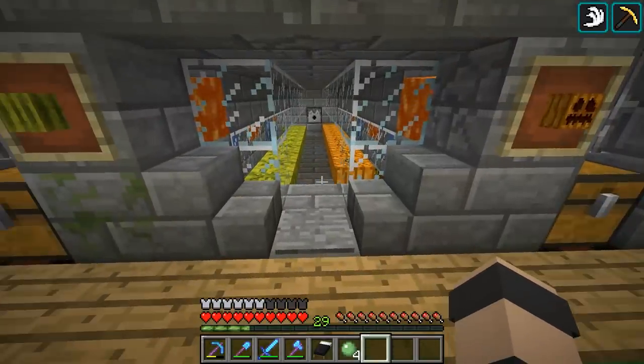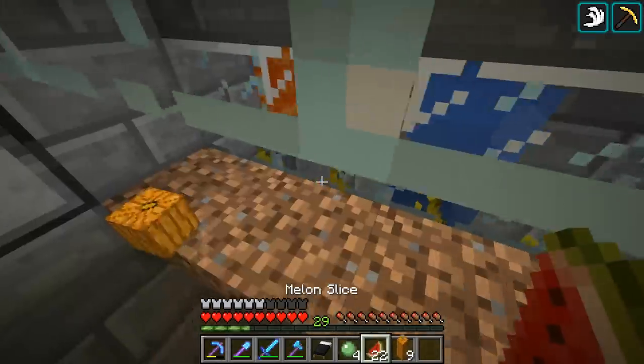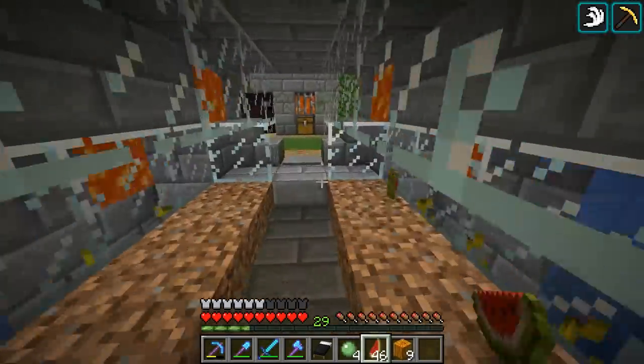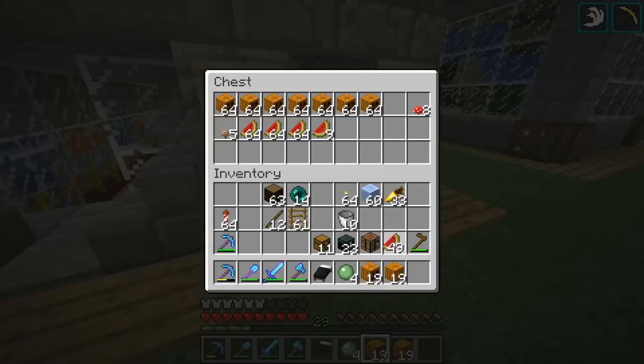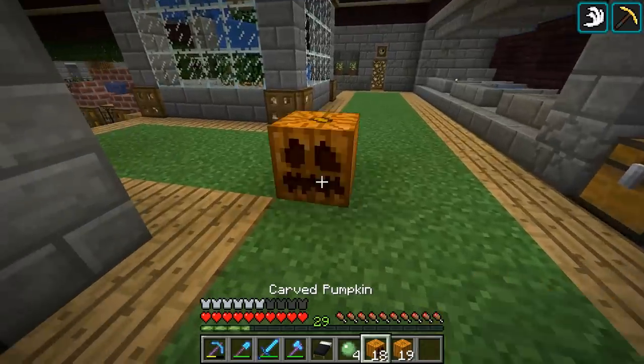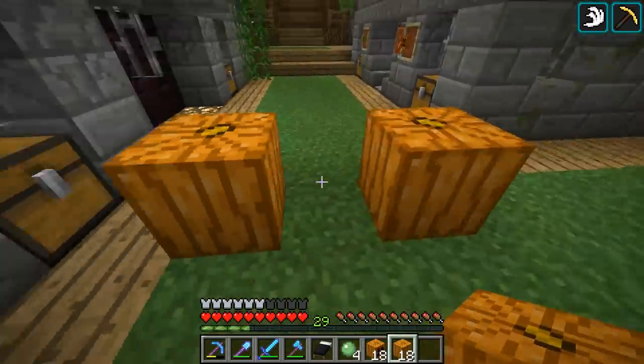Apparently, there is a new block in the game. Kind of. The pumpkins changed, guys. So, what's special about them, you might ask? Well, we're going to find out. You can probably tell already. So, the old pumpkins always had the faces, but the new ones, they don't have faces on.